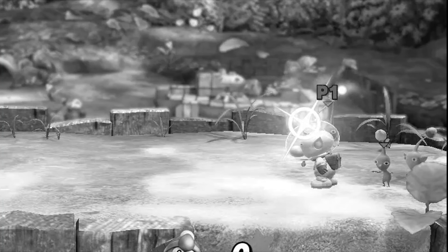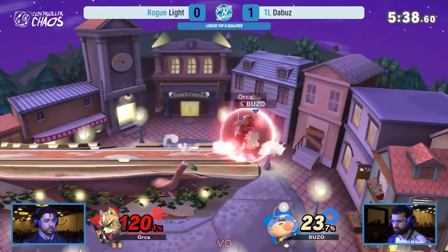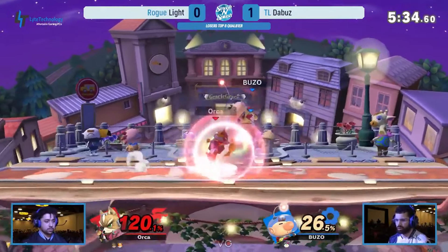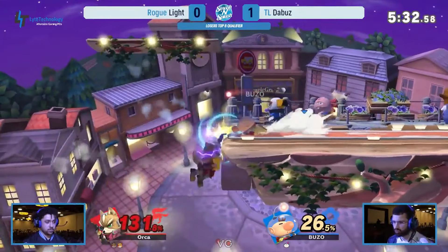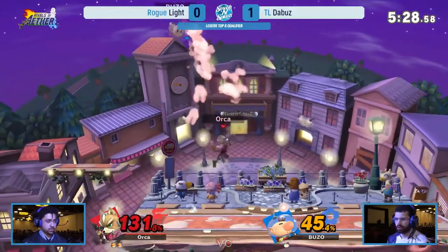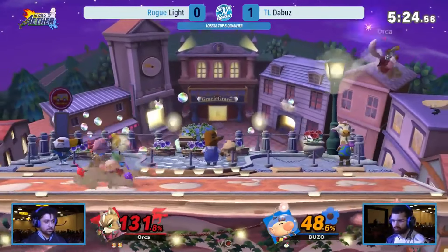Remember how I said that the Pikmin order changes the frame Olimar begins charging a smash attack? This means that when you smash cancel into an air dodge, you actually shuffle your Pikmin along one iteration as if you've used a regular aerial. If you down smash cancel, you move it along two iterations. These options allow you to deceptively switch up your queue.